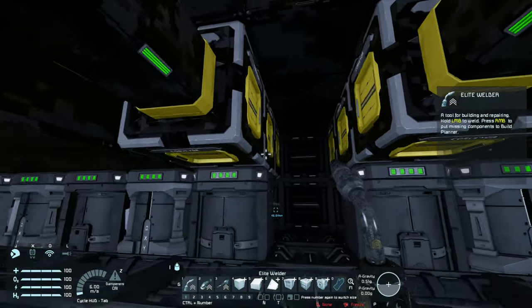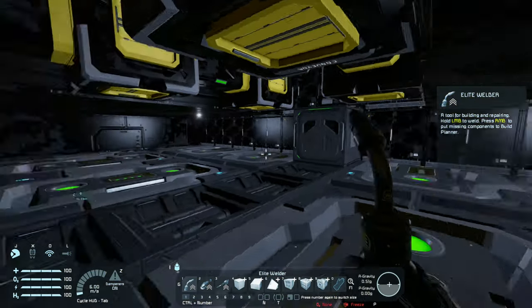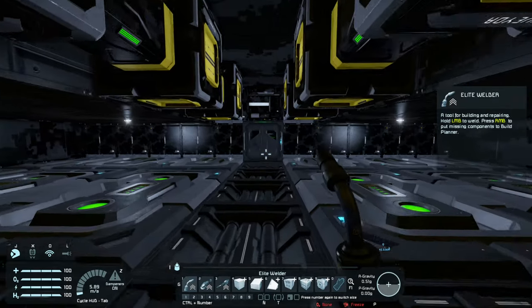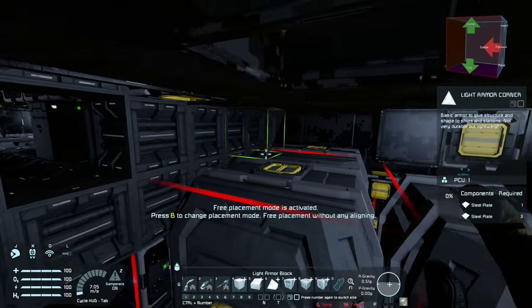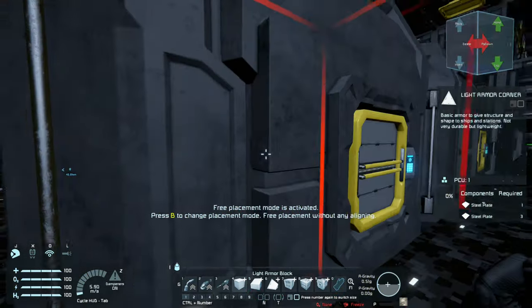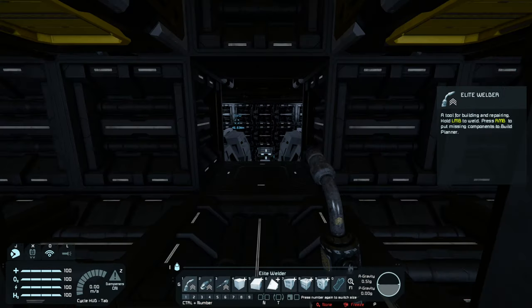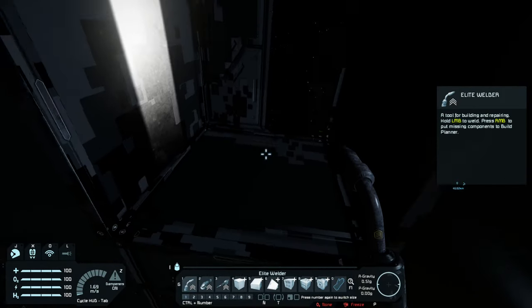So now what I can do is use these vents here, or these conveyors, to create some vents. And then we can oxygenate - or pressurize - this room. Now I don't know if I want to create a passageway that goes through here as well. I could seal this off and create another room here. I don't know if I want to do that. Yeah, I think I will actually create a room here.